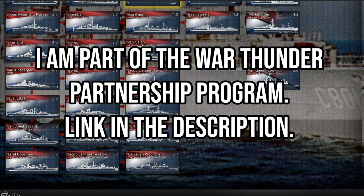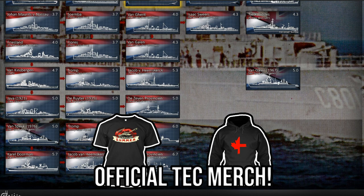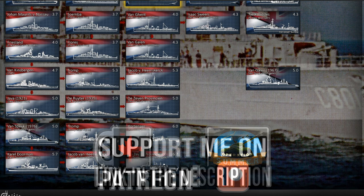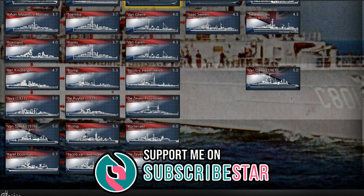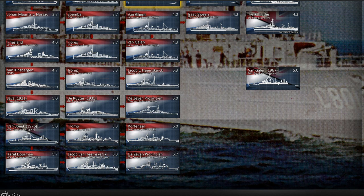Hello everyone, hope you're all doing well on this wonderful weekend. Today we're going to be finishing off the Dutch naval tech tree. After having a look at the destroyers, some of the battle boats, and even some of the weird and wacky designs that came out of the Dutch, it's time to move on to the larger ships which will obviously dominate the top ranks of the tech tree. Before we do start, Cacti has a few notes when it comes to the tech tree.